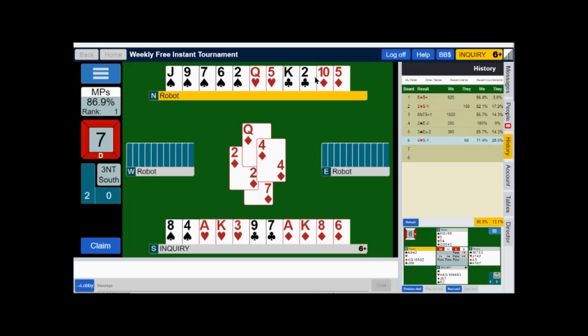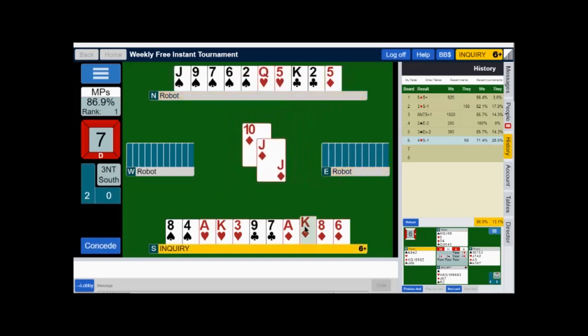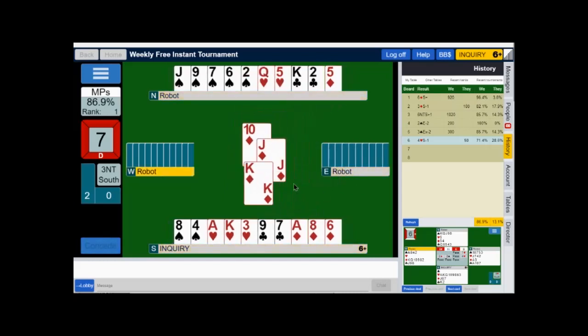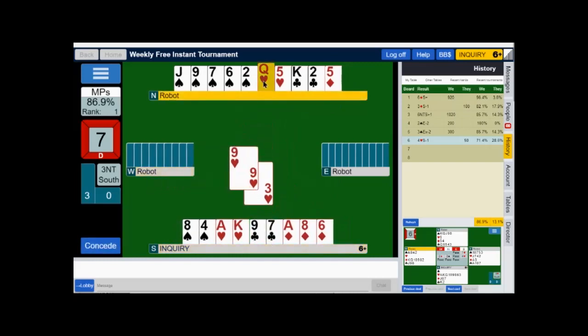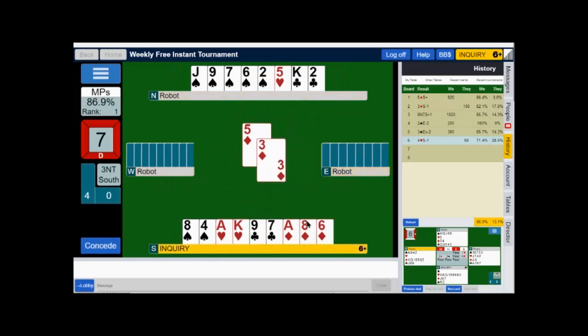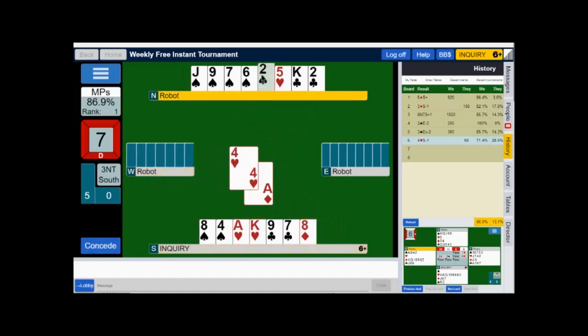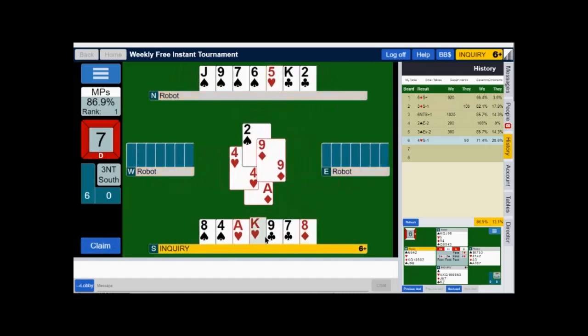East had three to the jack-eight. Now I can pick the whole diamond suit up. Playing back to the queen, a diamond finesse, and a diamond pitch of spade. I've got four more tricks — I'm going to claim four more tricks.